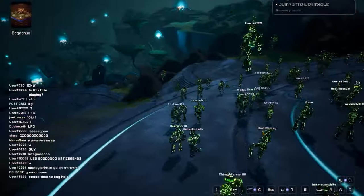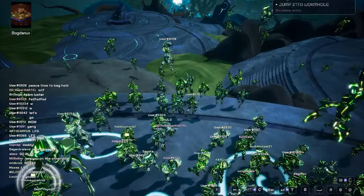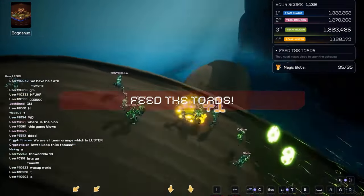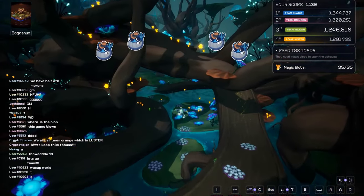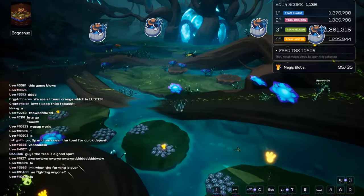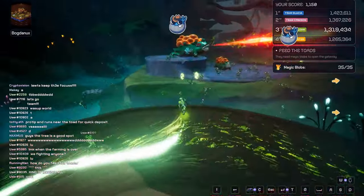As every single one of the 7,200 Voyagers stepped through the portal, we were definitively split into teams and our first task was to gather magic blobs and bring them back to feed the giant frogs. These orange magic blobs were scattered throughout the map and Voyagers had to retrieve them to aid the frogs in opening the gateway. Each blob rewarded 10 points, but there were also giant ones that added a permanent stacking bonus of 10% points. All along the way we had a team leaderboard, but some people chose to ignore it and not participate properly in the event.